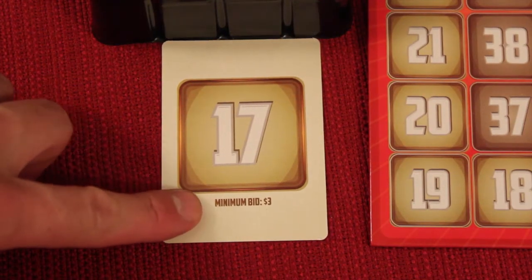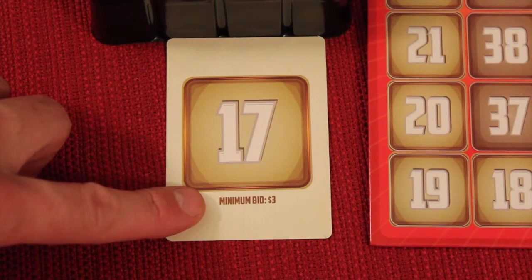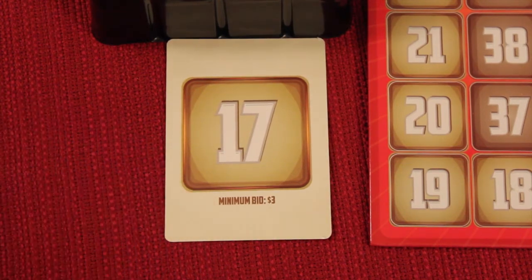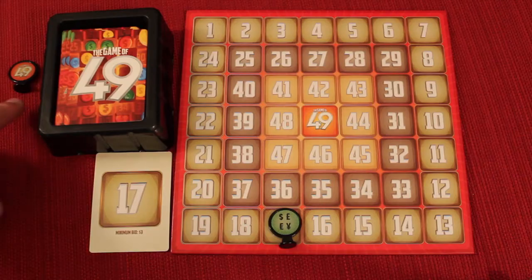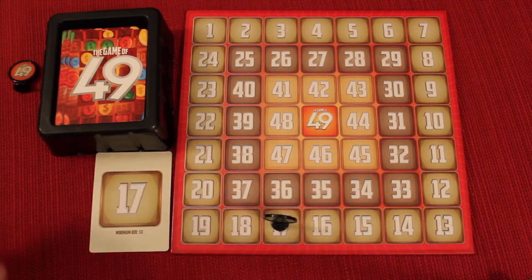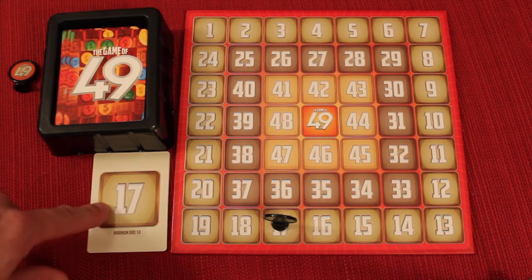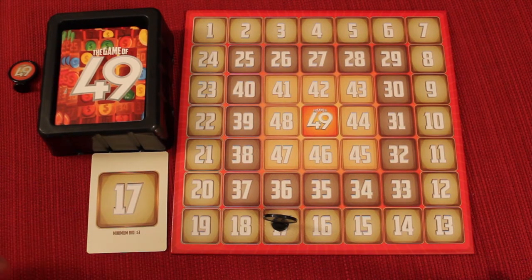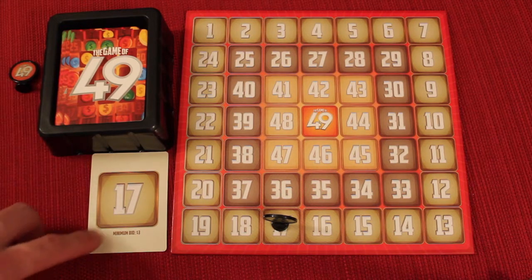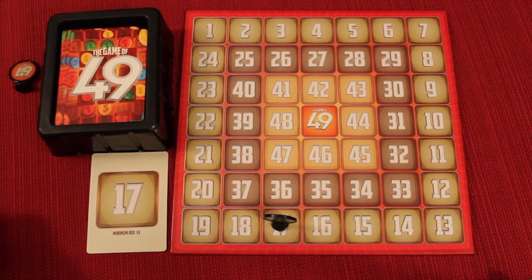Most of the time the card will be a single number. Starting with the start token player, each player can either bid or pass. On each card you'll see a minimum bid — you can decide to play with these minimum bids or not. If you do, the first person bidding must meet that minimum; otherwise a minimum of one dollar applies to all cards. The start player places the auction token on the number being bid on, then going clockwise, each player can bid or pass. If any player passes, they are out of this auction and cannot get back in.